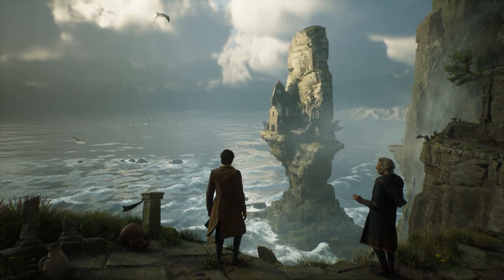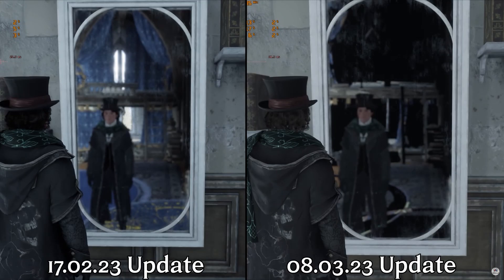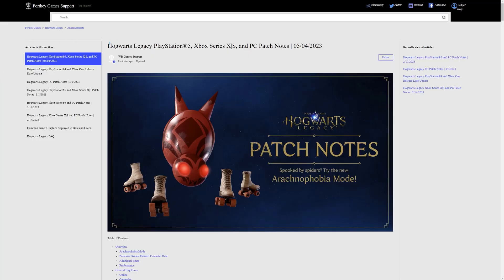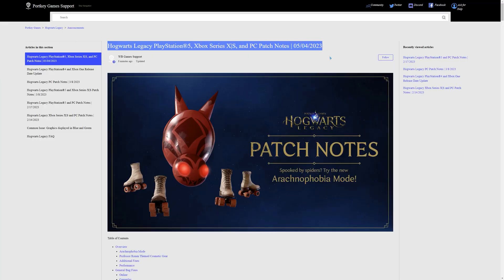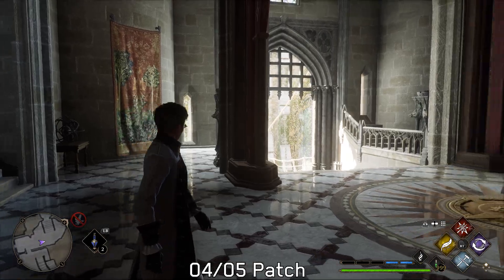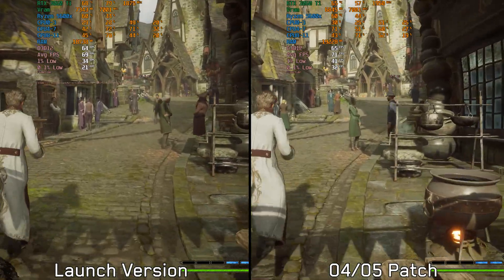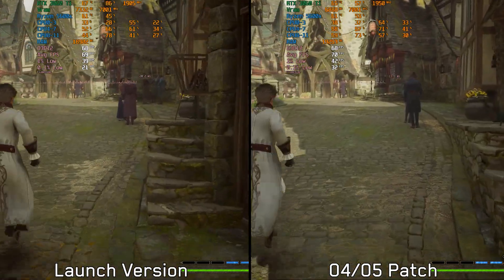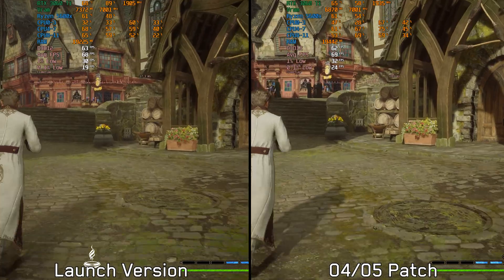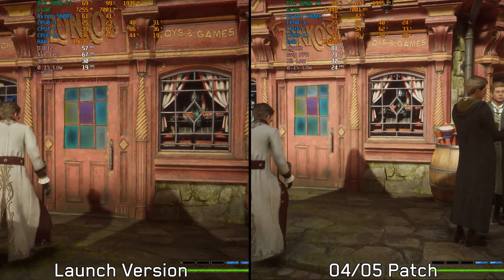Another game I covered a lot is Hogwarts Legacy. We discussed how the March 8th patch broke ray tracing and caused visual glitches when using ray traced shadows or reflections, while providing no significant performance improvement. Avalanche Software has since released a new patch with various improvements and fixes — this latest patch resolved the ray tracing issue, and now both ray traced shadows and reflections show no visual glitches. Regarding performance compared to the launch version in Hogsmeade, the initial stuttering problem unfortunately persists in both versions, resulting in very bad 1% and 0.1% lows. However, the newest patch has significantly reduced VRAM usage, which has completely fixed the performance drops.